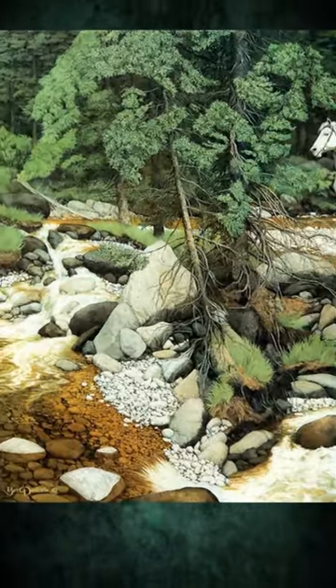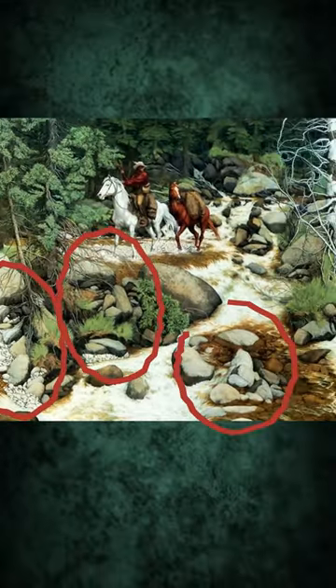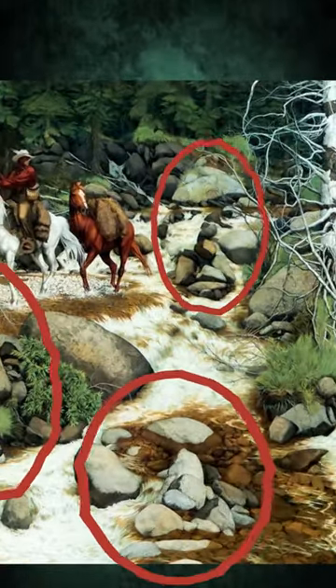Can you find all 13 faces in this picture? Some are obvious, like the four giants in the middle. There are two on the left, one at the bottom, and a sneaky one on the right by the horses.